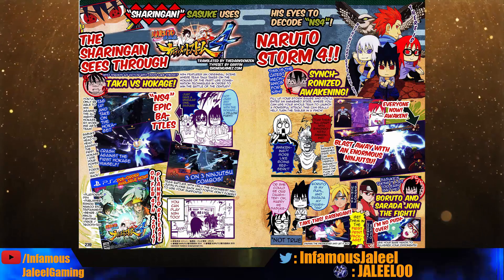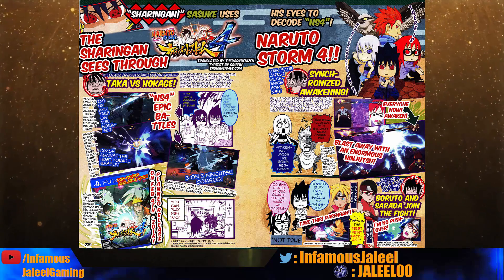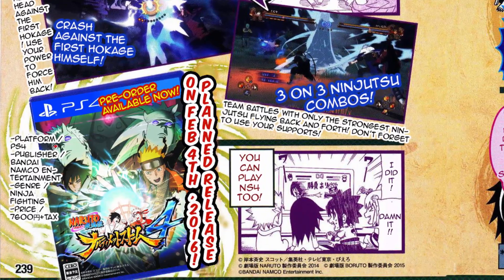We have Team Taka going against the past Kages. It seems like it'll be the choice of Sasuke, Sugetsu, Jugo, and Kaiden — I guess you can choose what support you want — but you'll be going against the first, second, and third Hokage, and honestly it looks really dope. You'll have your button input so it's gonna be like a real epic battle. Shout out to Shonen Games for translating this, as you guys always do.